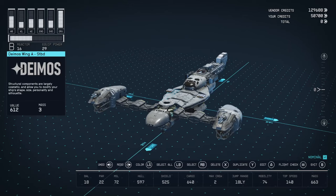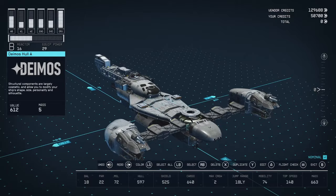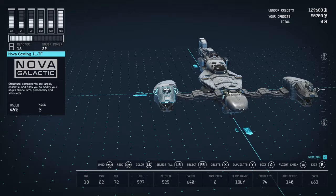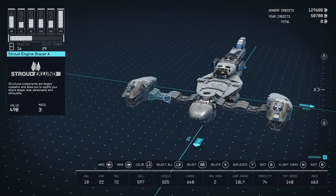This is not the best ship you can make — I don't have all the parts unlocked in the skill tree yet, so I just kind of put together what I thought looked alright. For engines, I put on the most circular engines I could find, which happened to be the Nova 1000s. On the front I put whatever I thought looked good, trying to match something with a circular exhaust or intake, but I couldn't really find anything that looked super good. The Stroud Eklund bracers are really nice though.